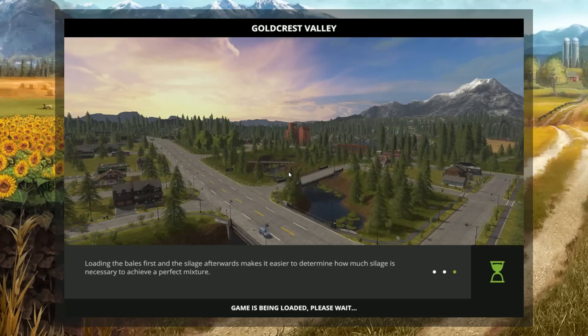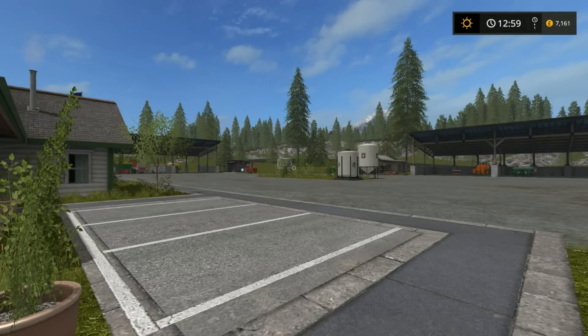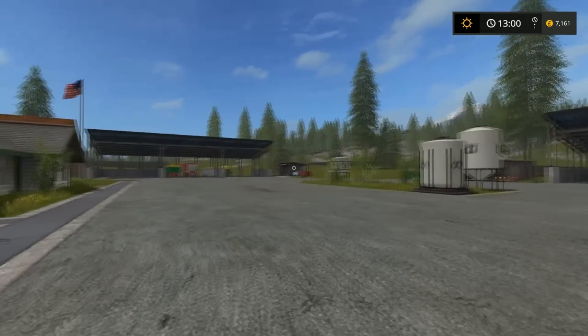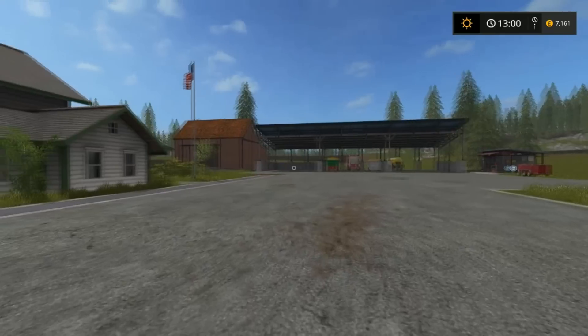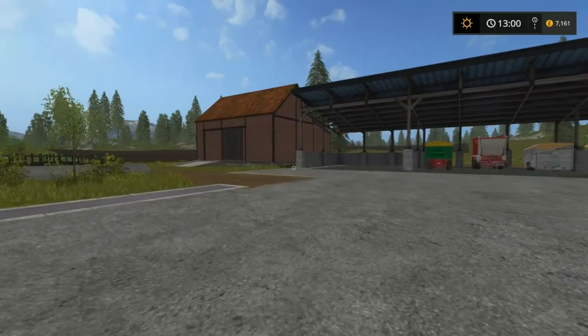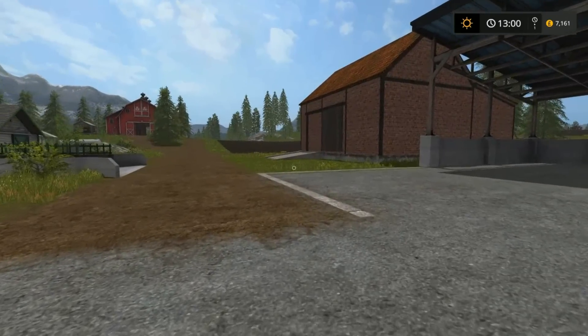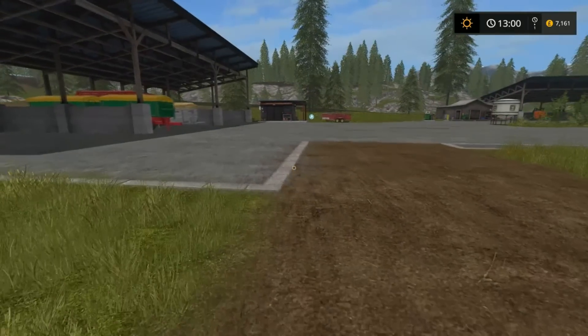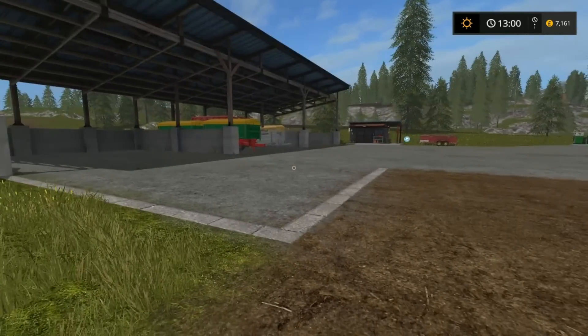Wait for the game to load — it might take a little longer the first time as it gets everything ready. When you launch, it'll come up asking 'Do you want to use Courseplay?' — click Yes if you do. Then it'll ask whether you want to pay your workers — it's around £888 an hour. Click Yes or No according to your preference. Courseplay will then scan all the fields and it should be ready to go.